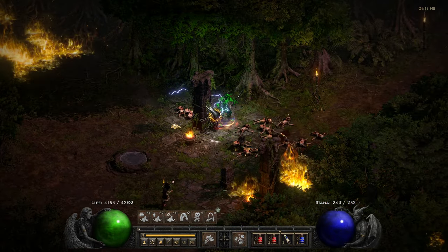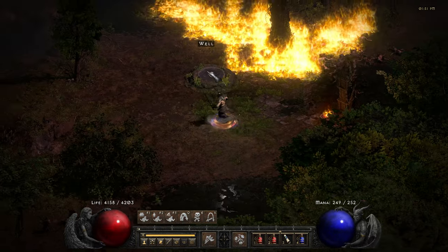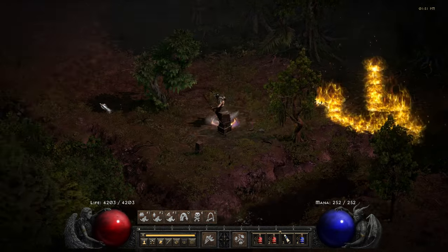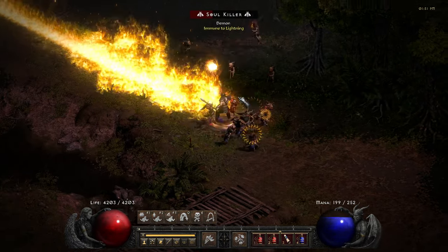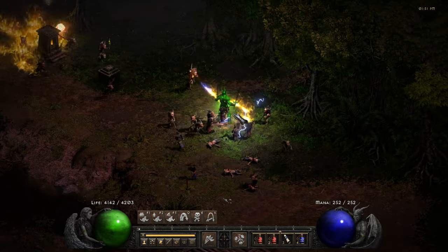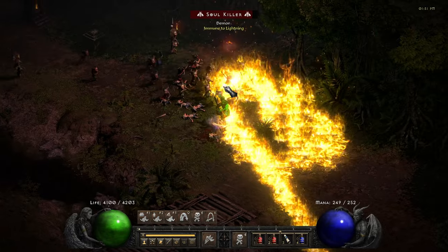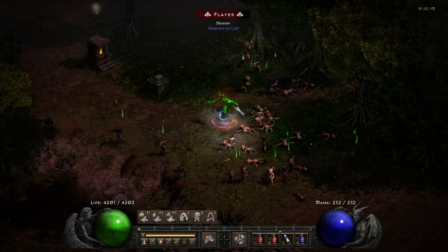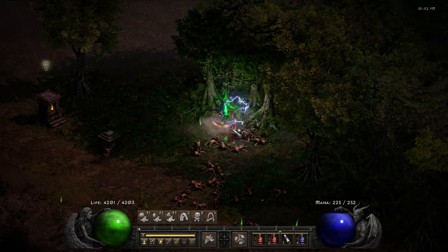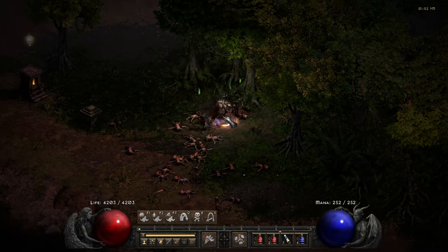As you can expect from a build with end game gear on players 1 difficulty, it is doing just fine. I can also create a grimward totem and then everything will start fleeing away from me and I can quickly hunt them down.